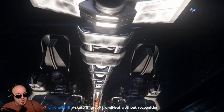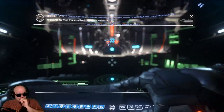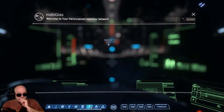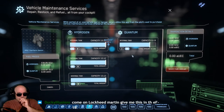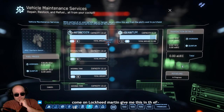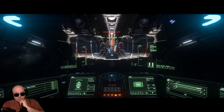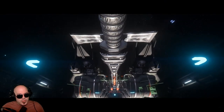Once docking is complete, you can open your mobi glass and request fuel the same way you would request it from a station. You can either select to fill your tank completely or manually select how much fuel you want. Once you submit your order, the full price will be deducted from your account. All you have to do is wait until your order is filled. At any point you can abort the process by holding N to launch — you will only pay for the amount of fuel you received and the rest will be refunded. Once your order is complete, your ship will automatically undock and you can be on your way.